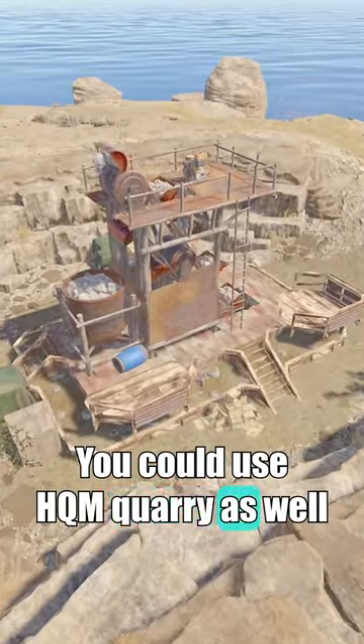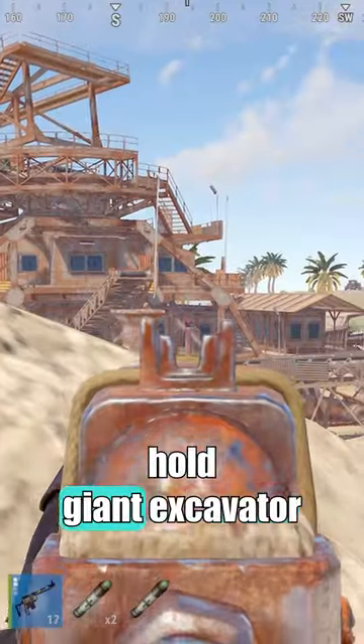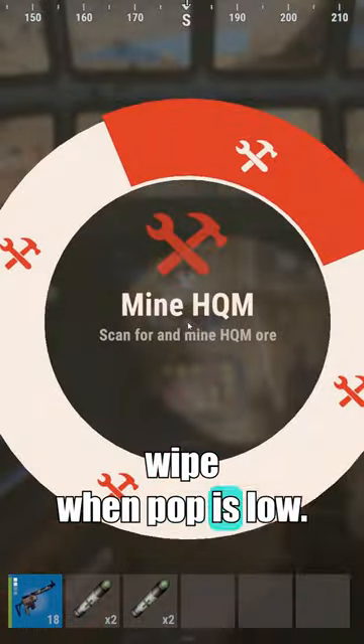You could use HQM Quarry as well for nearly 3,000 scrap per hour. Of course, you need to have enough diesel, then clear and hold Giant Excavator for this to work, but I personally found this super useful for getting BPs before a server wipe when pop is low.